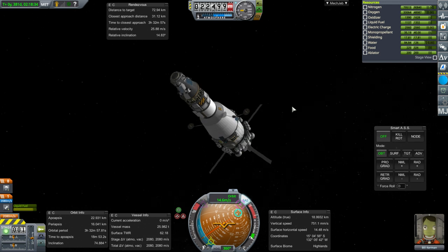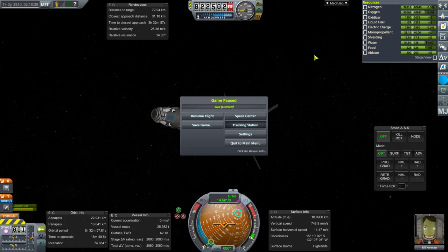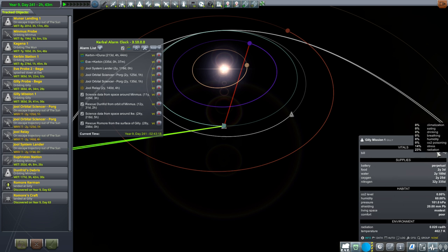The solar panel that's currently busted is on the station. Bill Kerman has been in space for too long - what the heck? He's mumbling... but he's only at 14% stress. If he's been in space for too long, that indicator should be glowing or something. There should be some indication I should have known about ahead of time.